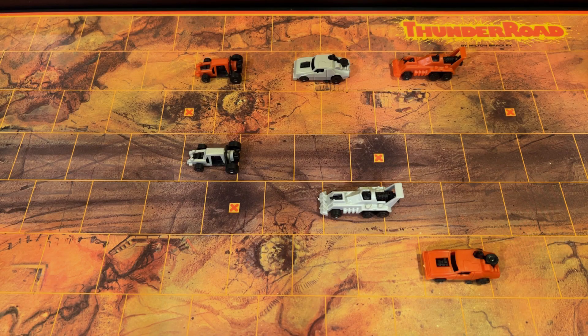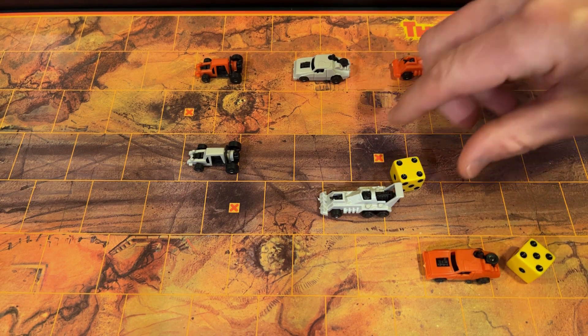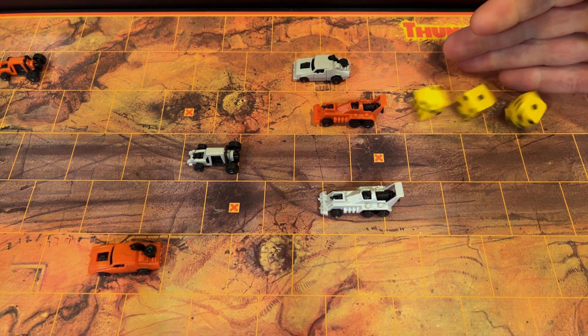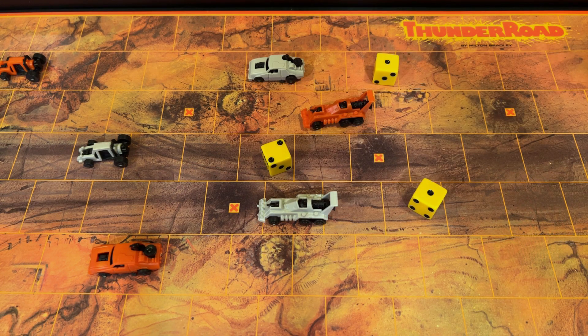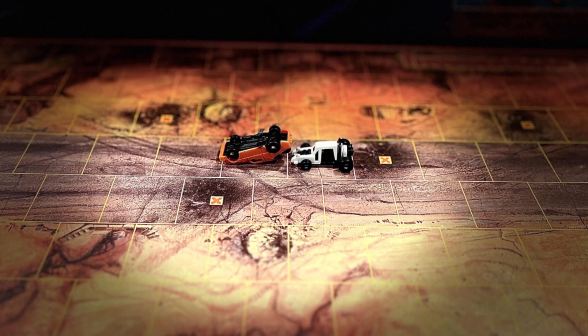To start the game, choose a player that will go first. Roll the three yellow dice. Yellow dice show how many spaces your cars can move on the board. Assign one die to each one of your cars and move that many spaces. After moving your cars, your turn is over. Each player, continuing to the left of the start player, will roll the three yellow dice and move their cars. After each player has had one turn, you can begin to attack your opponents on all following turns.